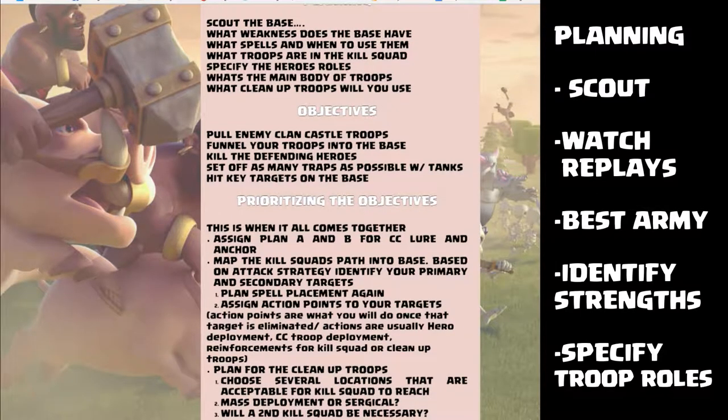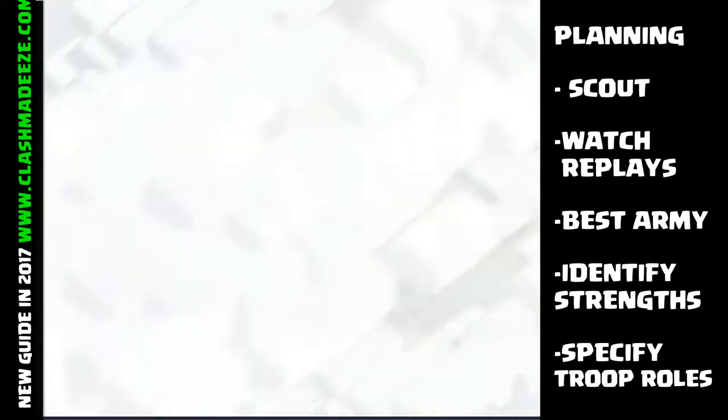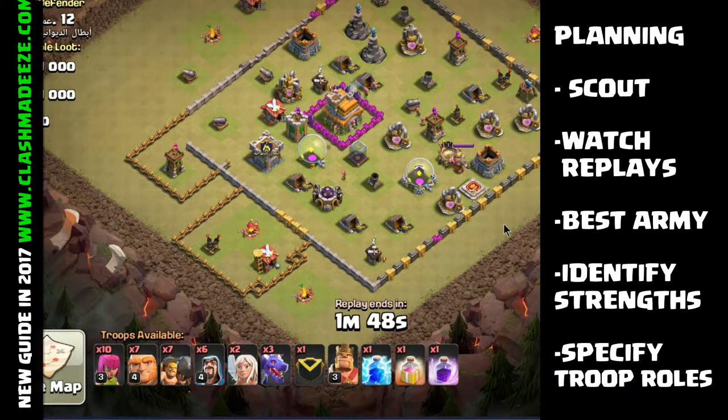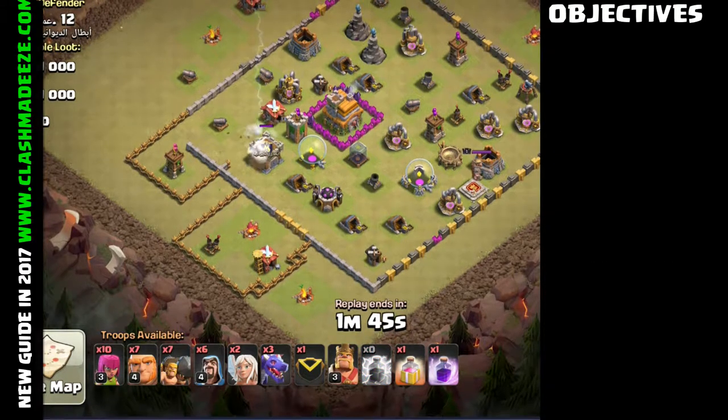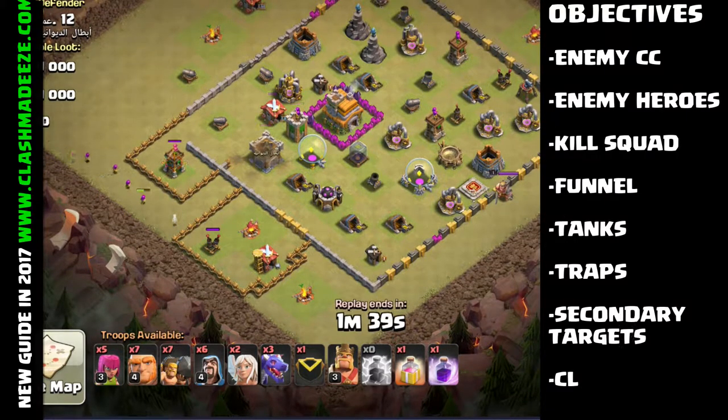So planning — this means to scout the base that you're going to attack. This is primarily for clan wars. You're gonna scout the base, you want to watch any replays that are out there that have already been done on that base. You want to use the best army for the base you're attacking. You have to look at what that base requires, identify its strengths and weaknesses, and then specify different roles for the different troops. The three-star attack is a lot different than your two-star attack.